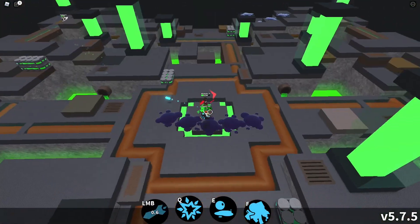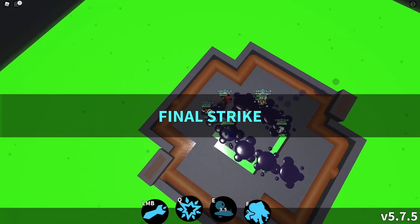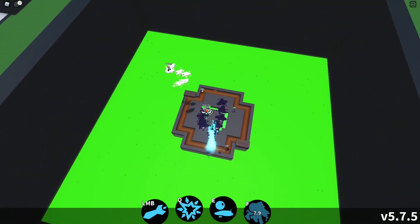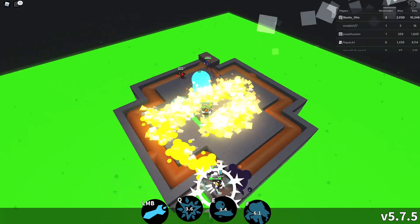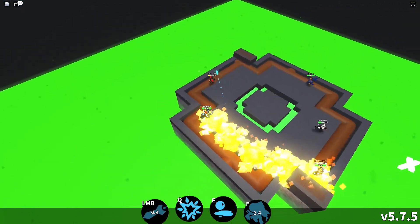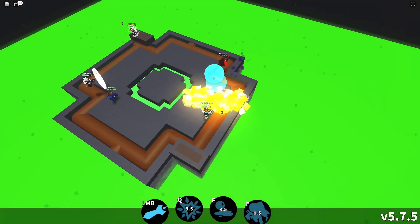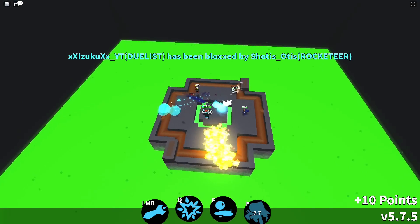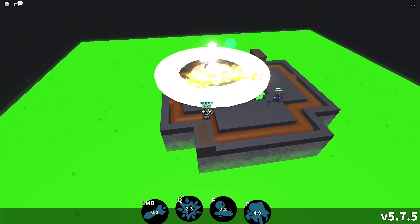Speaking of aiming, tip number six: to aim the LMB and F moves better, predict where your opponent will be so that your rockets actually land somewhere. This takes a ton of practice and is made far worse by the fact that Rocketeer's LMB has a pretty small hitbox and is one of the slowest projectiles in the entire game.